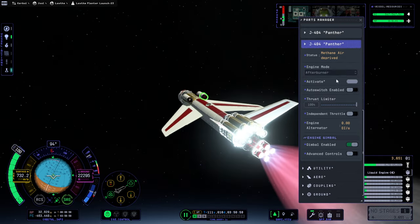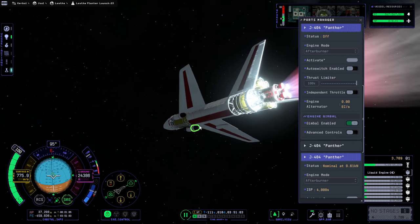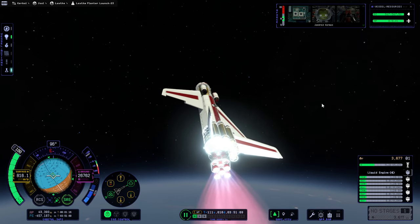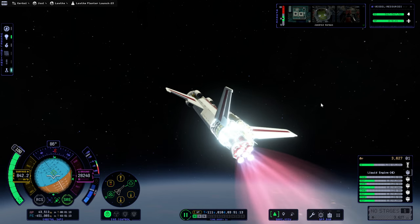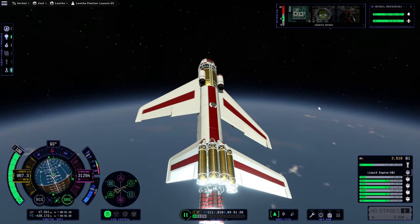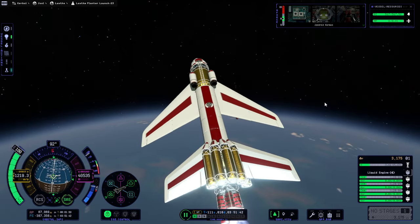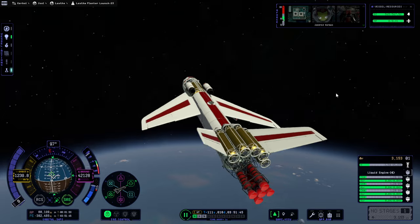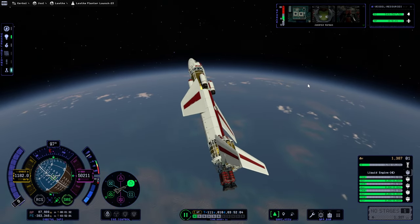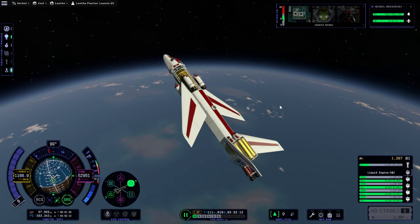Let me coast for a bit. SAS doesn't really do much even though we theoretically have a reaction wheel. We have a control core plus reaction wheel — well we didn't add a reaction wheel in the back, so we don't have that much reaction wheel. What just happened? It blew up from the heat but we're in space already. There's an autosave from when we lit the rocket engine. They say activate but they mean deactivate. Okay — now we've got an apoapsis outside the atmosphere, we're not overheating, and we'll wait. Now it says 1,307 delta-v, not 3,000, so we don't have as much as I'd like but I think we can still make orbit.